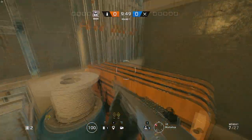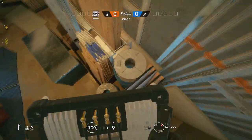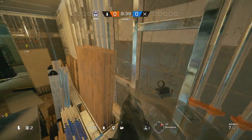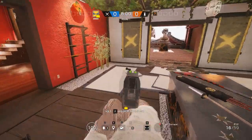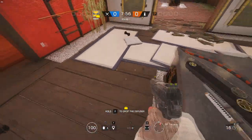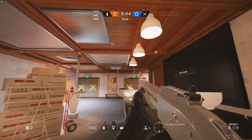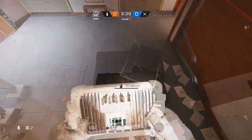The setup for this spot is a bit tricky, but once you're up there just hold down mouse 1 or R2 and move around a bit until it works. This spot on Skyscraper is universally useful for every site on this map, because terrace and drum are just the most central points on the map.